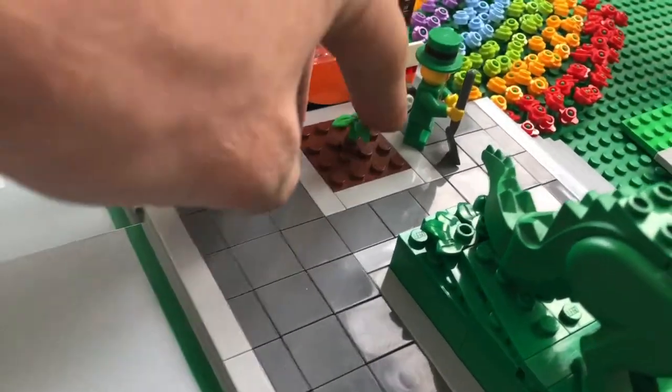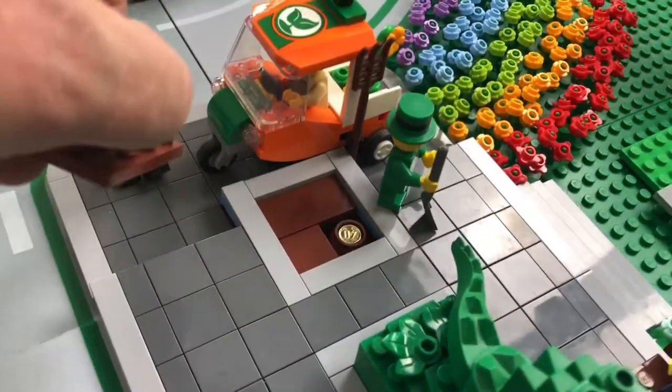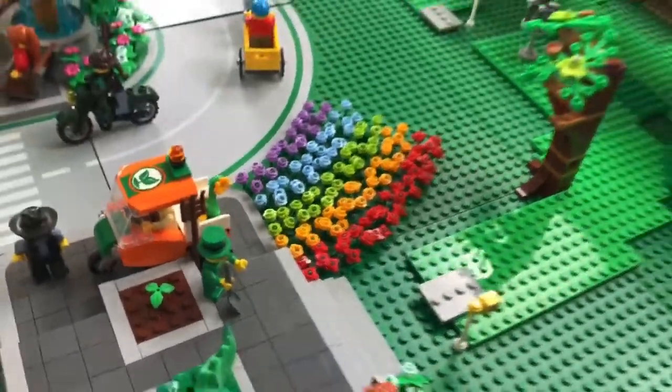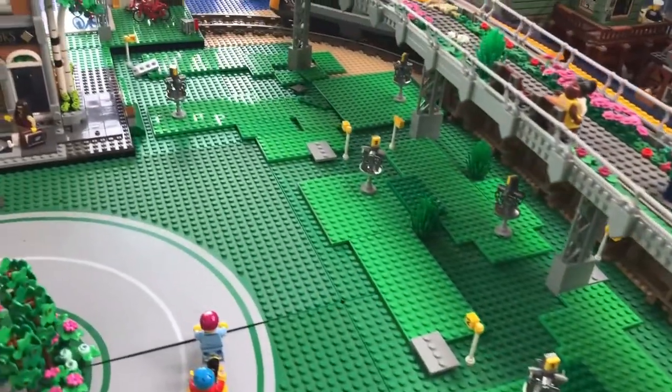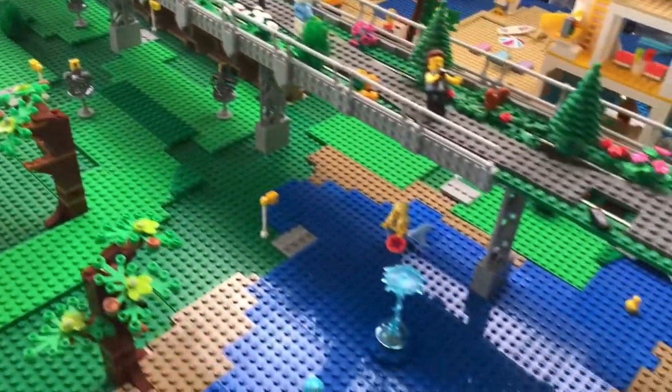It is actually concealing a pot of gold, so yes, there's the pot of gold at the end of the rainbow, right next to the disc golf course park which is getting better but still needs a lot more detail.